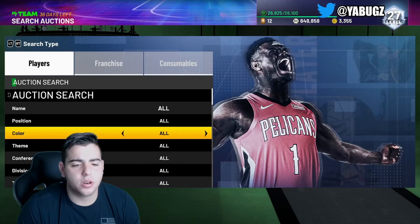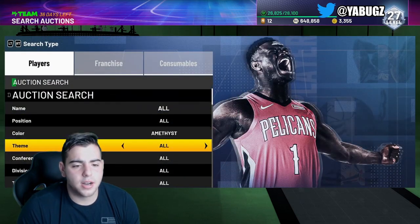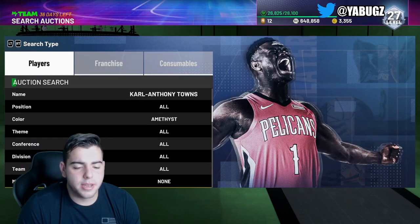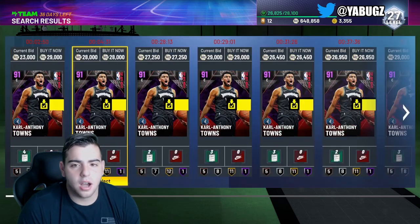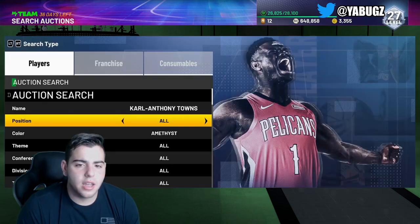We're also gonna go over the auction house glitch a little bit more because I know some of you guys didn't really understand it, so I'm gonna go over it quickly. For instance, I'm gonna go over one card to explain it — it's very easy, it makes a lot of sense. So Karl-Anthony Towns is at 25k.